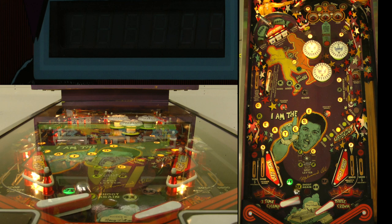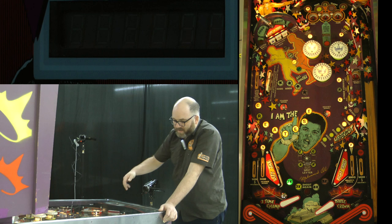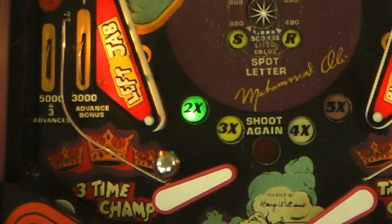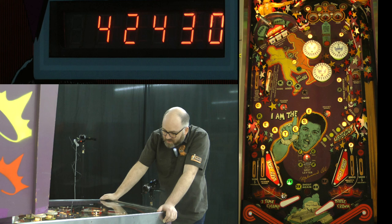We've almost managed to spell out 'greatest' already. When the flipper and the slingshot are very close together, you can do a move sometimes referred to as a post-catch — you're trying to get the ball to stop right against the slingshot and gain immediate control. I've now spelled seven out of eight letters in 'greatest', just kind of bouncing around. The right-hand side has a saucer now that is lit for 36,000 points.